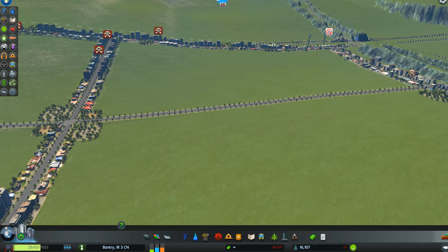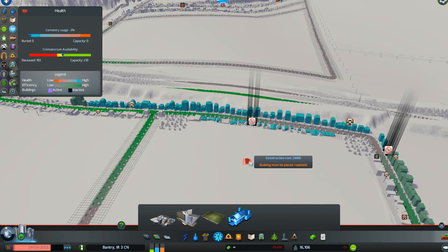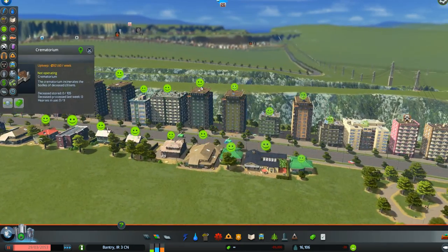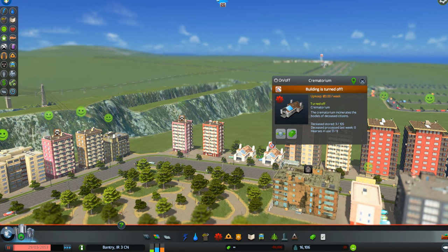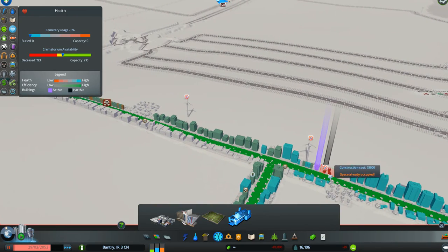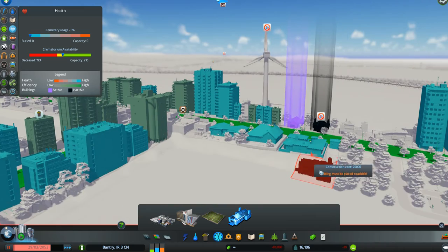First thing you do: put your game on hold and go to all of the crematoriums. Click on your healthcare section so you can see where they are. Go to every crematorium that is turned off — you can see there's two there and two over here. Once you have them located, go down to each one and turn it on. There's another two over here that are turned off; turn those on. The ones that are turned off appear black instead of having the big purple mark on them.